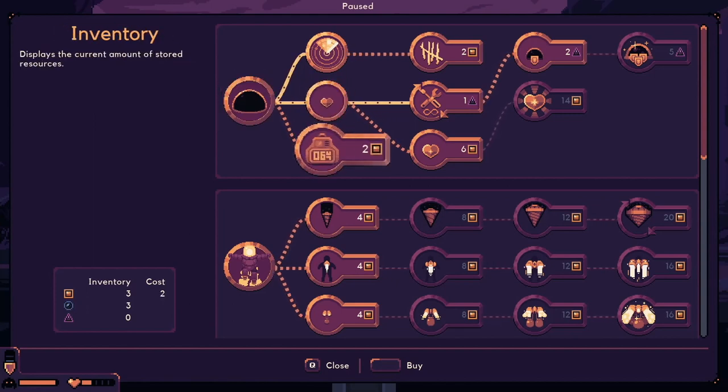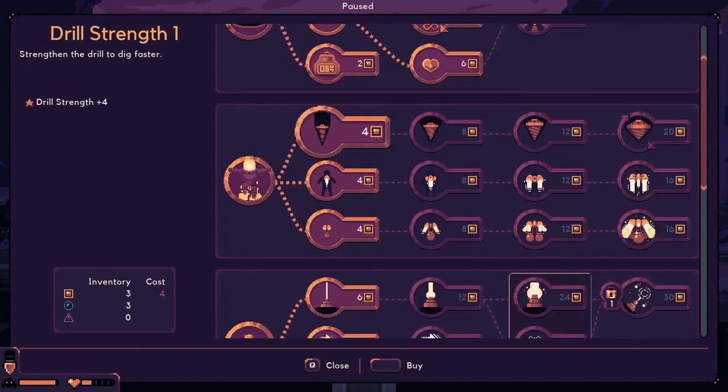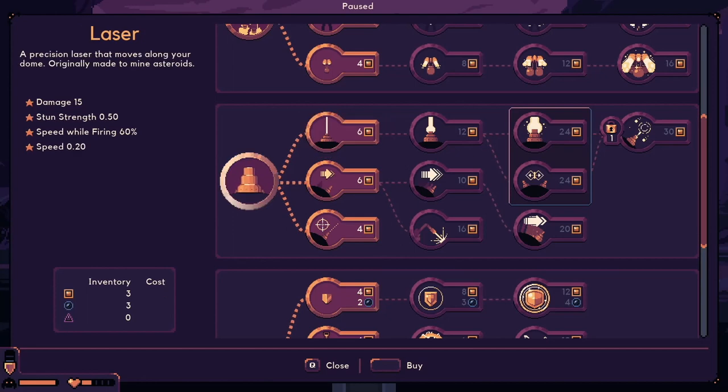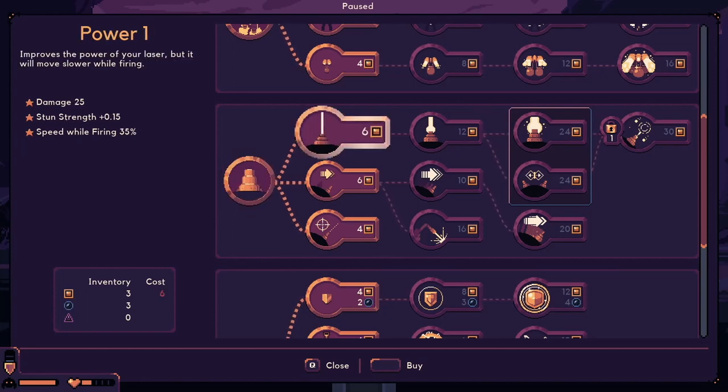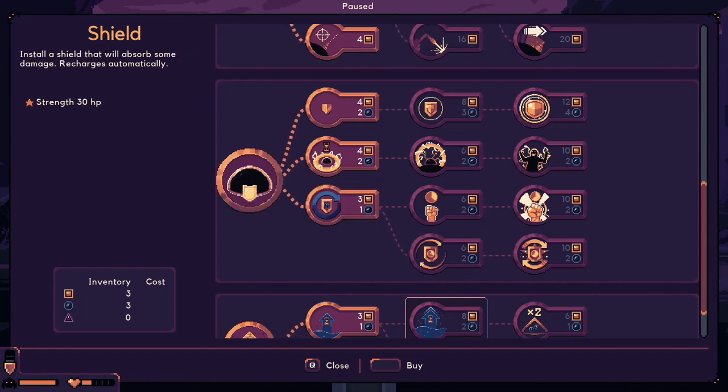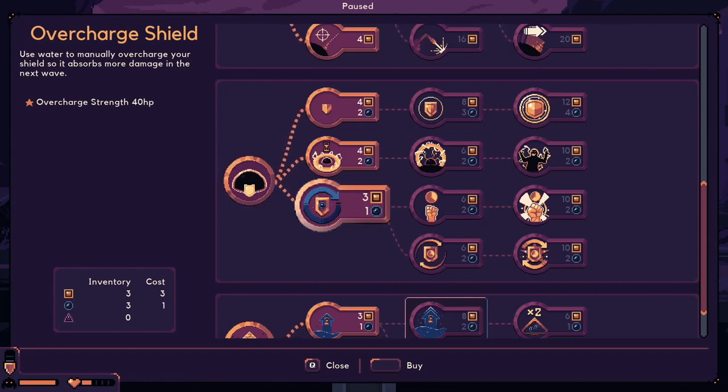If I go in here - health meter, inventory - I feel like I need something more. Power - so this is our actual laser, I don't have the goods. Yield - it's all a shield that will absorb some damage. Yeah, overcharge shield.